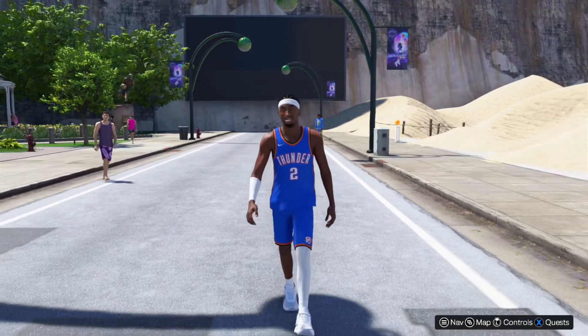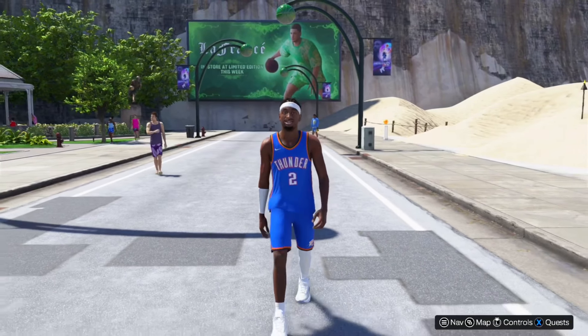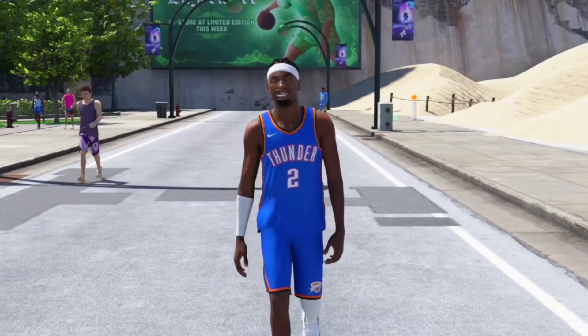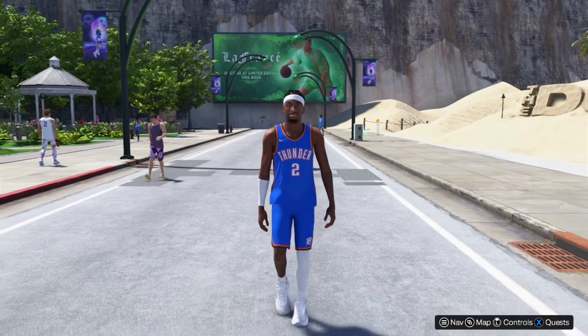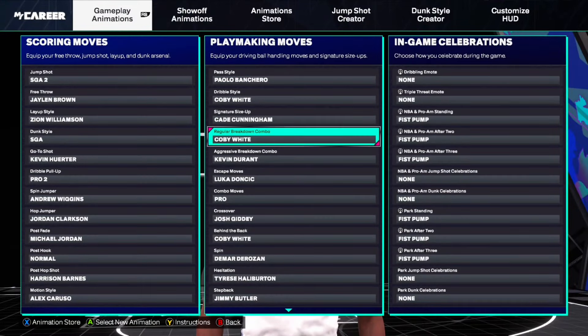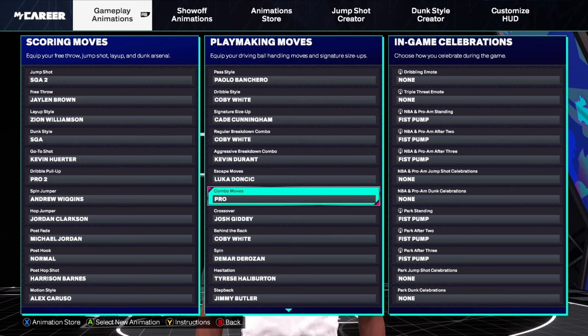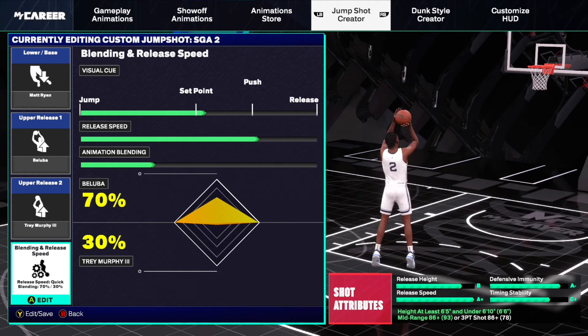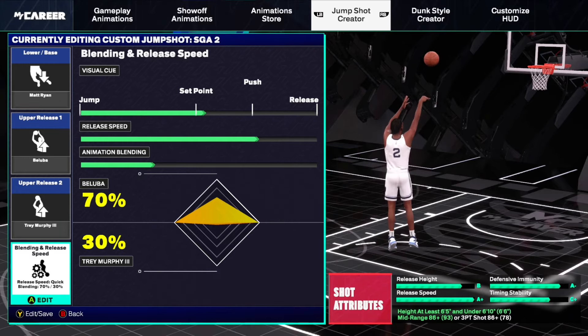In today's video I'm going to be showing you how to make my SGA build in NBA 2K25. Now my build is not maxed all the way out yet — I've been buying VC like crazy and I'm only an 88, so chill on me. But here are the animations I'm using in today's video, so go ahead and try out these combos. Here's also a jump shot you can try — this is my main jump shot for most of my taller builds.